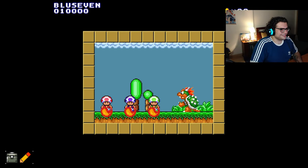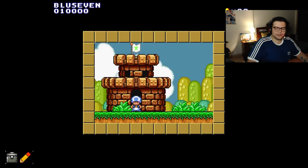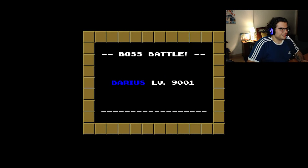We have this cute little cutscene here. This is kind of something straight out of a JRPG — kind of like Chrono Trigger and Final Fantasy VI as prime examples. There's a cutscene and everything. And now it even has a boss fight against Darius the Almighty, level 9001. Can we make it? Only time will tell — so let's find out.